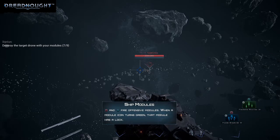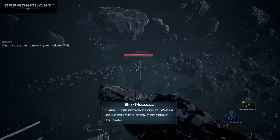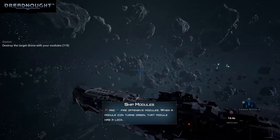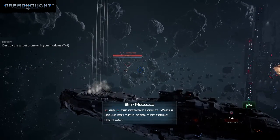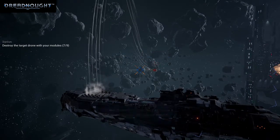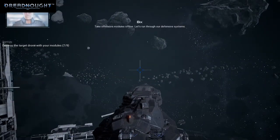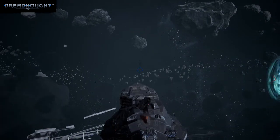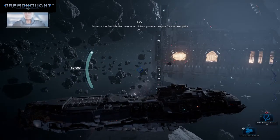Plasma broadside and some missiles. Let's do plasma. Okay, that's not working. Take offensive modules offline. Let's run through our defensive systems. Activate the anti-missile laser now, unless you want to pay for the next paint job.